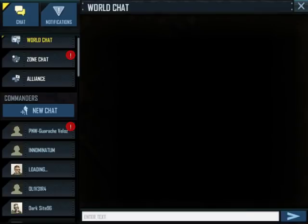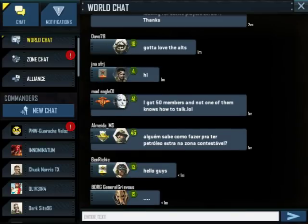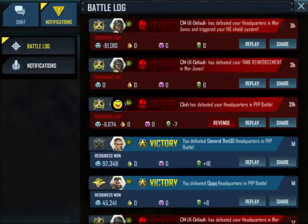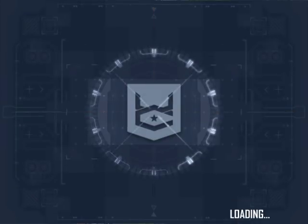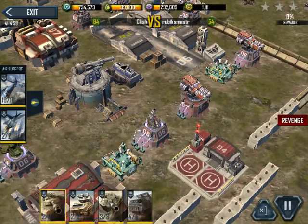But let's look at a couple defenses I've done recently. I believe I have actually lost an attack just recently. Yep — CMLK defeated me in the war zone. I'm not too worried about war zone attacks because with the reinforcement FOBs, it can be a little bit hard to really predict how people are going to attack. They can have a full force attack you from one side of the base while also attacking you from the other side. Makes it really, really difficult to create a practical defense. But let's look and see what this level 64 guy did to beat me, and let's hope I at least cost him a lot of oil and repairs.